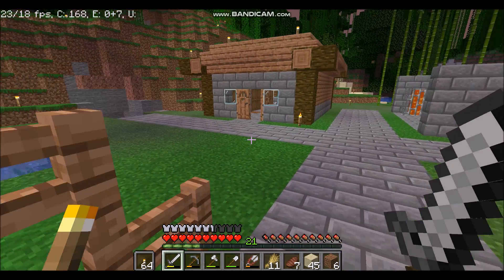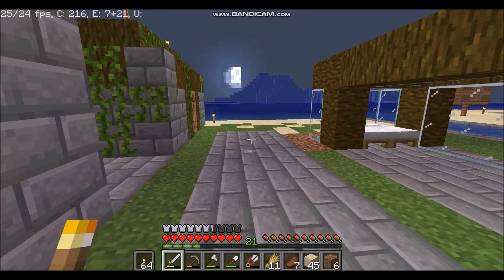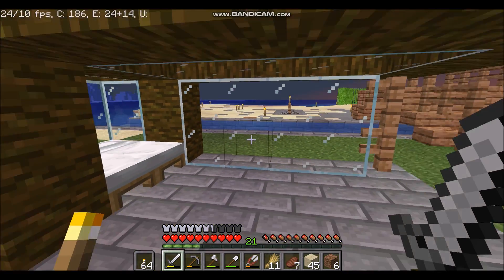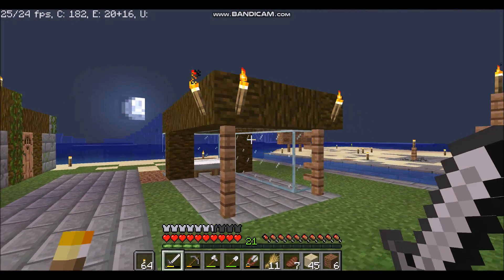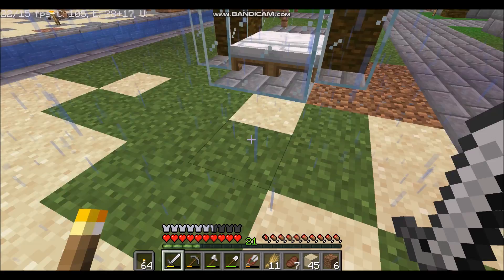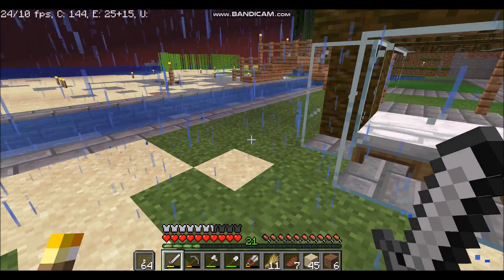And this side of the island, finally complete. Storage, furnaces, enchanting room, and a little bed area. Now, this bed here doesn't look great — room for improvement. But you can see we kind of got a little beach area going on here.